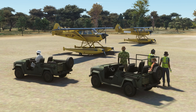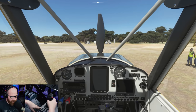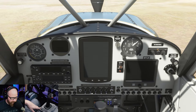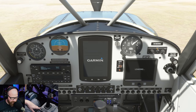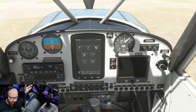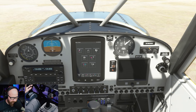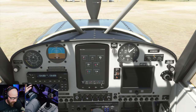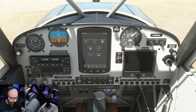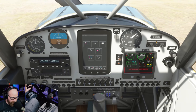We just got dropped off out of these little safari jeeps and we're gonna go for a little flight. We both have passengers apparently because I couldn't find the config file to remove the co-pilot. Alright, I'm ready to fire up - masters on, avionics. This one's a little bit different to start than some of the others. Bring it to quarter throttle and turn on the boost pump.